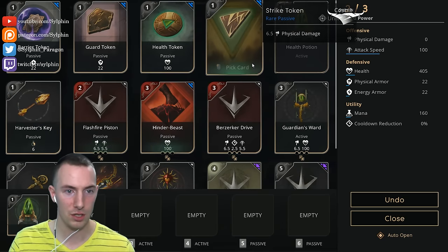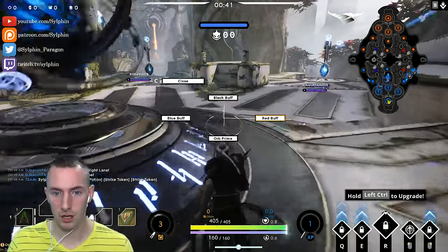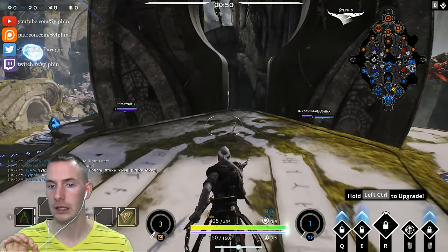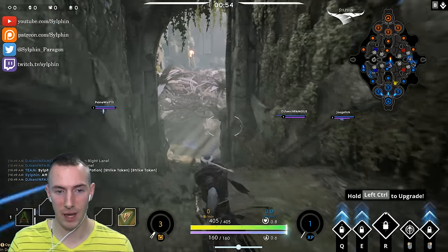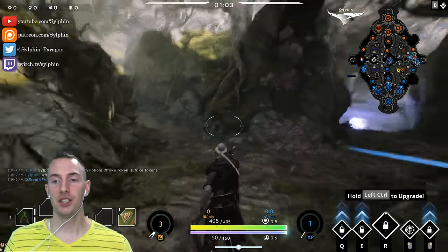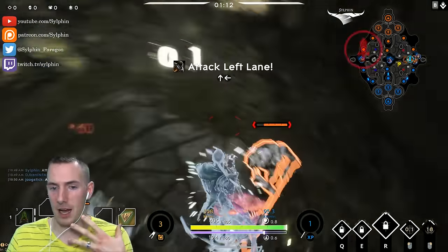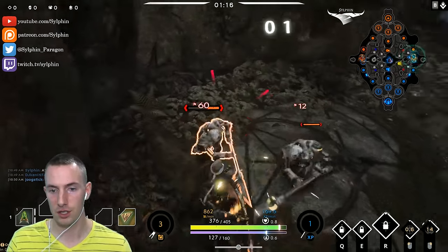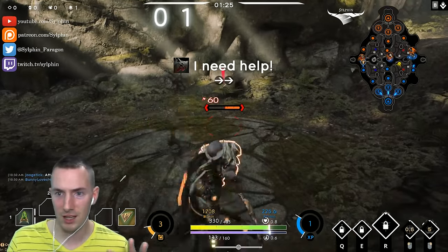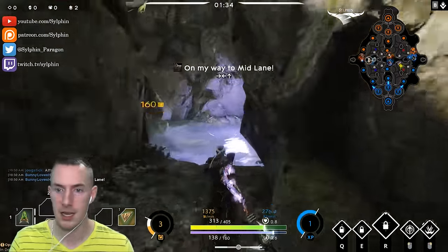Starting off with the health potion and two strike tokens. I feel like one harvester key or brawler's key right off the bat hurts you too much. The fully upgrade bonus is wonderful, but you have to fully upgrade it first for it to be useful. I feel like you can get more value out of a health potion and two strike tokens than a key. We're going to get to level three, see what happens in terms of ganks, and either go back at three card power or six card power and get a key.